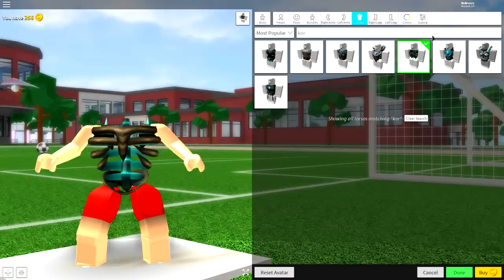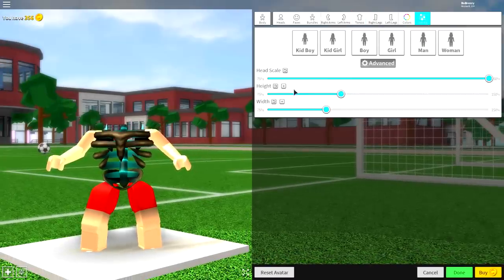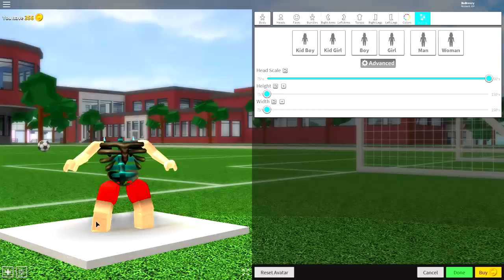Next, come to the scaling selection, click 'Advanced,' and make the head scale full size. For now, make the height and width as skinny as possible — we are going to change these settings a bit later on. Once you've done this, you're ready to start equipping things.